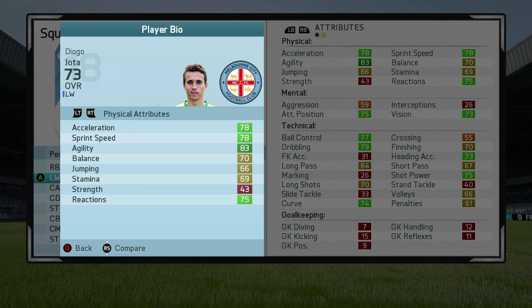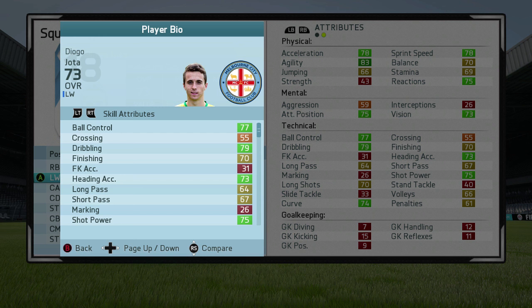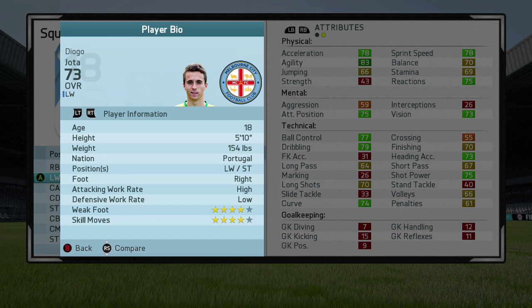He doesn't really have too many amazing stats at the start of career mode, but they're very well-rounded and balanced, which I do like about this guy. He has good attack positioning, good vision, and his ball control and dribbling are probably the standout stats. His skill attributes do need a little improvement, but some are already green. He can play left winger and striker — similar to Ronaldo. He's 5 foot 10, Portuguese, right-footed, 4-star skills, 4-star weak foot.